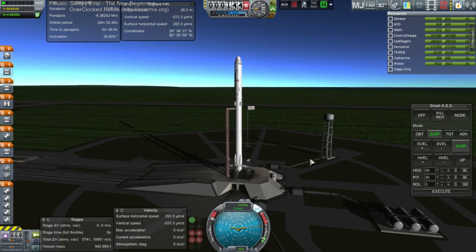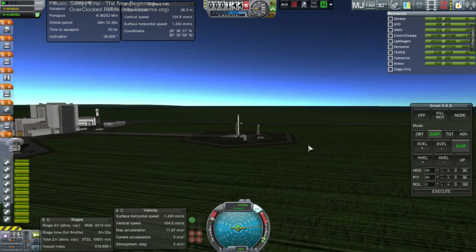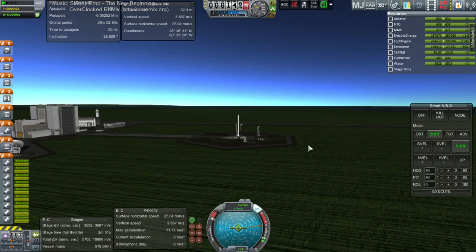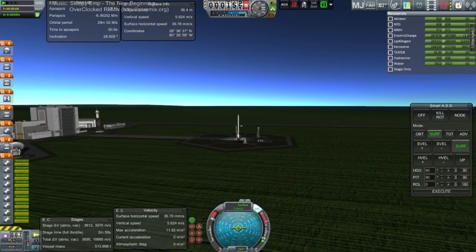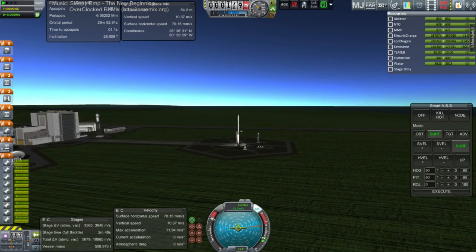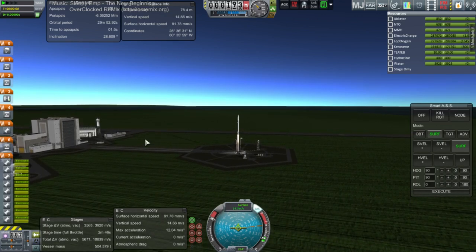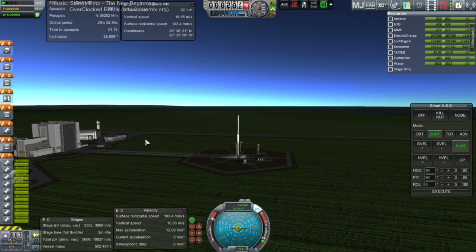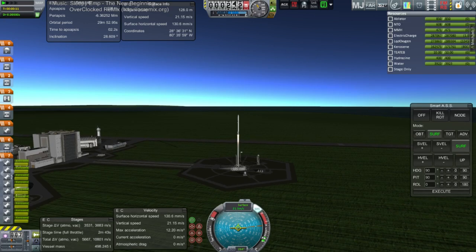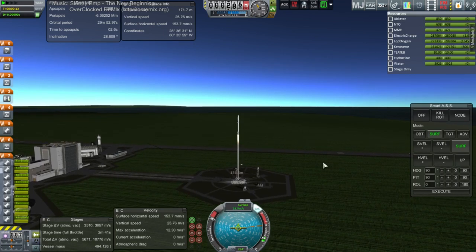Here we go. It's important to note that the Falcon 9 doesn't have a high thrust-to-weight ratio at sea level. It's got a lot of lag. I like that they've added back the minus and plus buttons on Smart ASS — that's nice. I've got the spacecraft volume pretty far down already. Let's see how this works out.